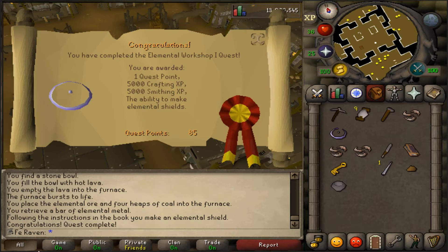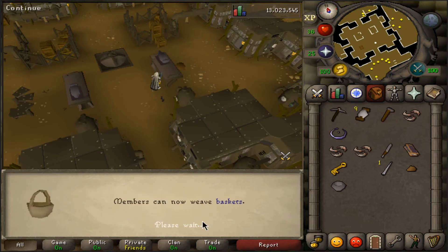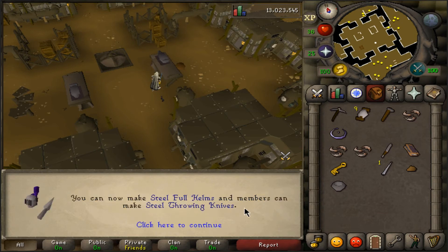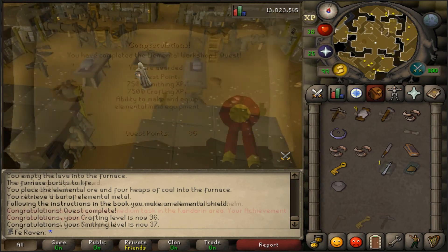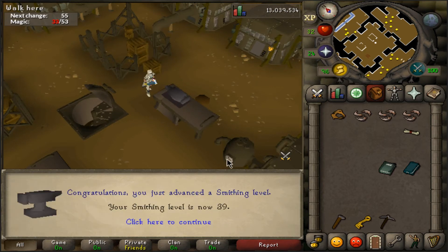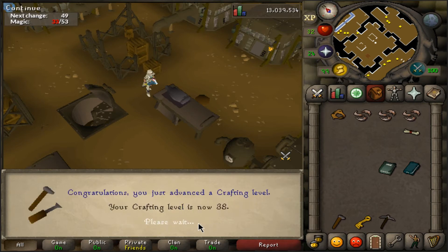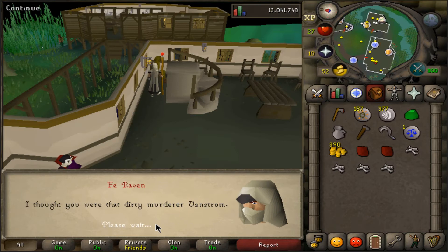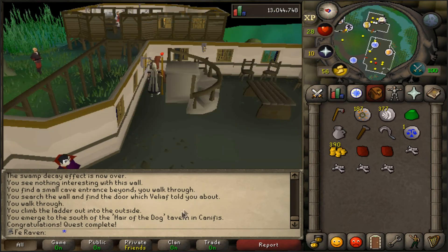I wanted to get In Search of the Myreque out of the way, and one requirement is a steel warhammer to give to someone. Instead of running around to find who sells them, I completed Elemental Workshop 1 and Elemental Workshop 2 for 12,000 smithing XP — the first gives 5,000 smithing XP and the second 7,500. Combined they got me to 39 smithing, letting me make the steel warhammers, and I'm now sitting at 38 crafting with minimal resources. Completing In Search of the Myreque gave attack, defense, strength, hit points, and more crafting XP.